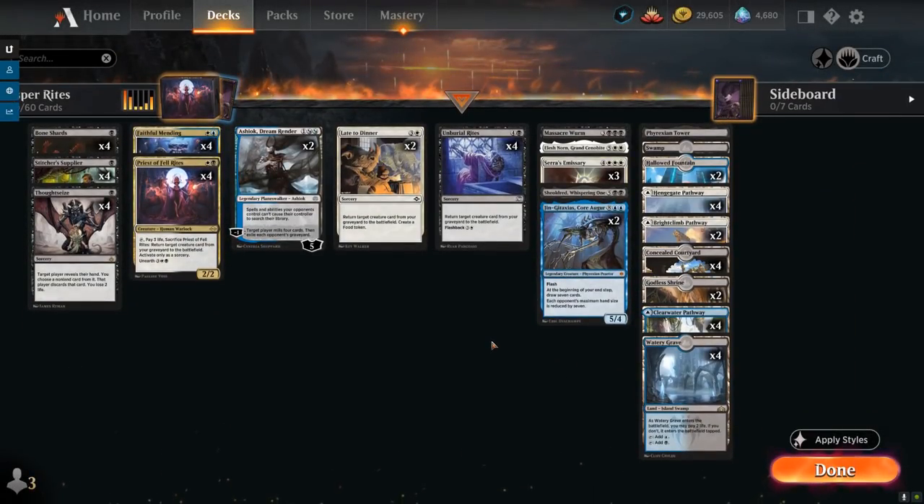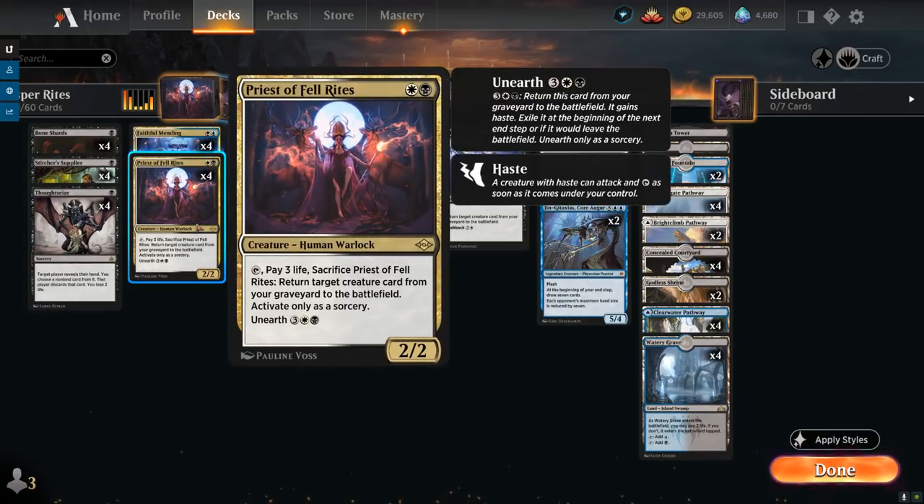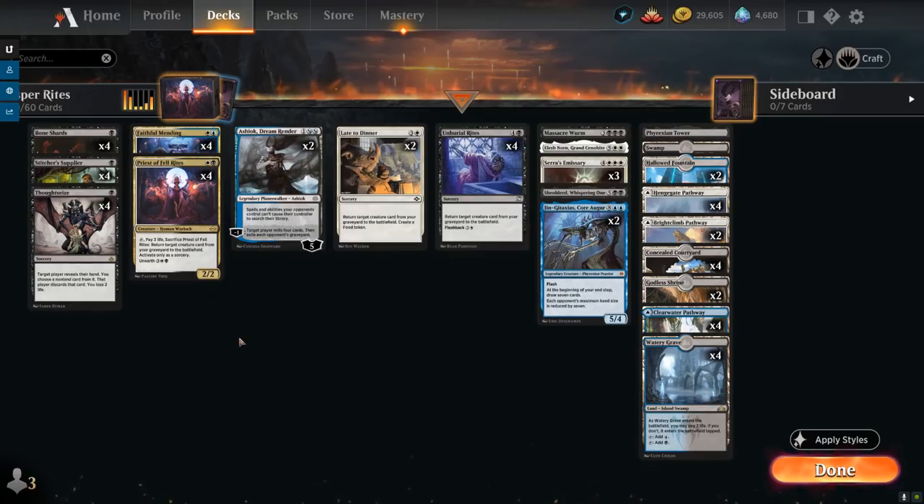Our deck is pretty straightforward. We've got 10 reanimation effects, including 4 copies of Priest of the Fell Rites — the quickest way to reanimate a creature. It's a 2-mana 2/2 that can tap, pay 3 life, and sacrifice itself to return target creature card from our graveyard to the battlefield, only at sorcery speed. We can also unearth the Priest at 5 mana, entering with haste but exiling at the beginning of the next end step.